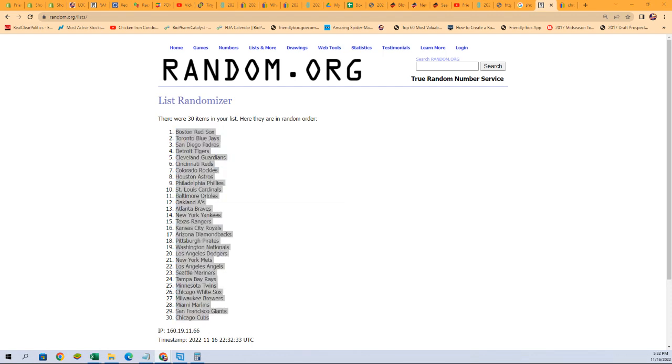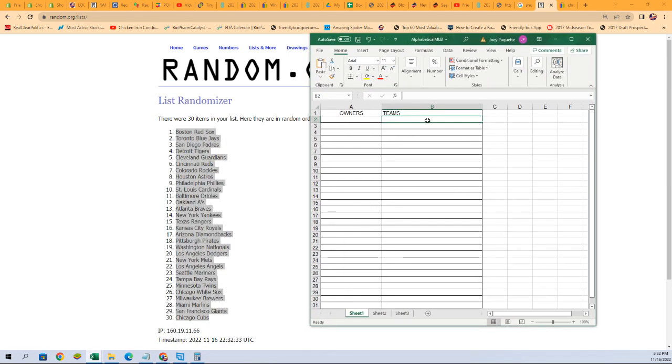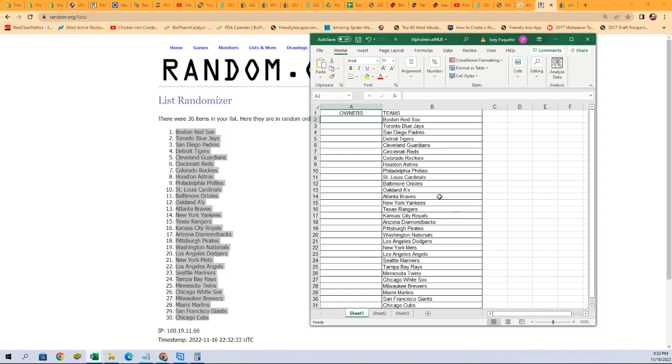We're simply going to copy that list and bring it over right here and paste it into our team list. Boom, and then we're going to do the same thing with our owner list.